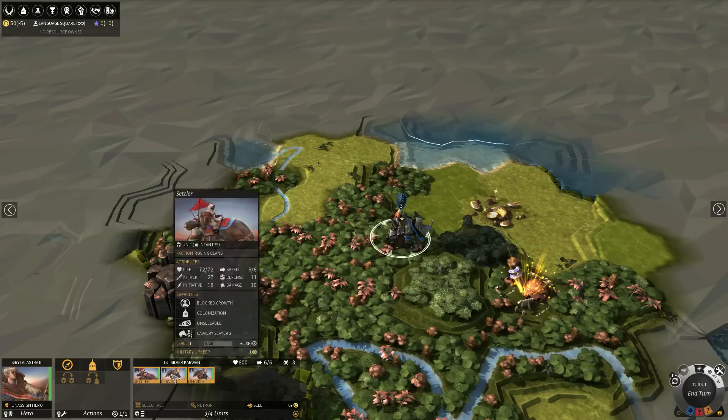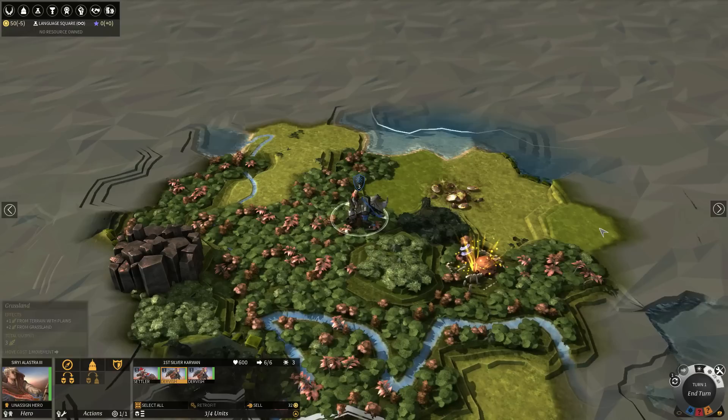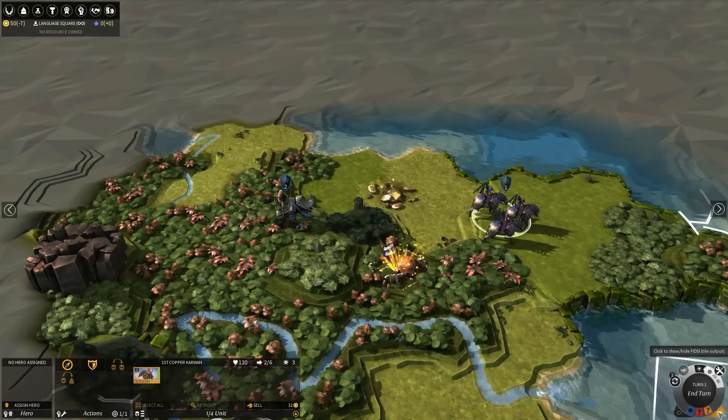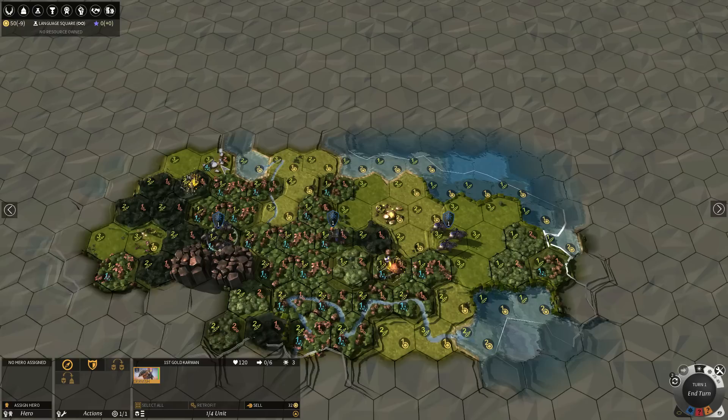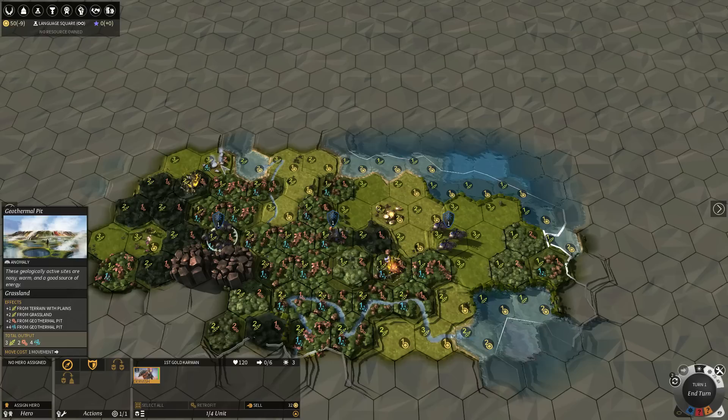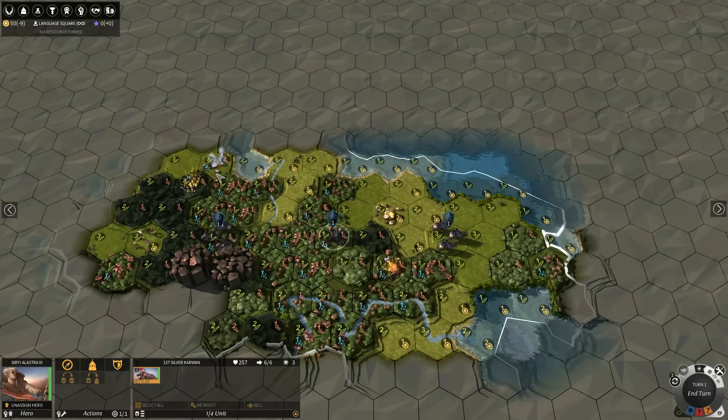You start with three units: a settler and two normal units. If you click on one and right-click somewhere else they will walk there, so there's no hurry to immediately settle — you can first explore a bit. If you click on the resources button you can see there's actually a very nice tile here, a geothermal pit that gives a lot of research and production. But it's a bit far away — I only have six movement and these tiles cost two movement, so I could never get there on turn one.